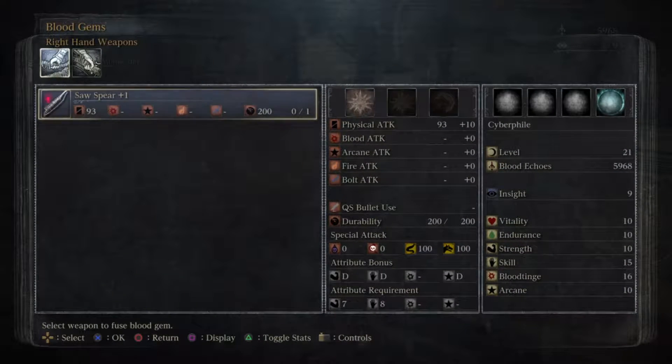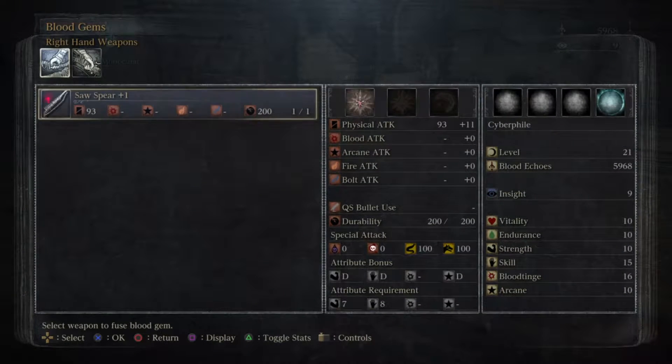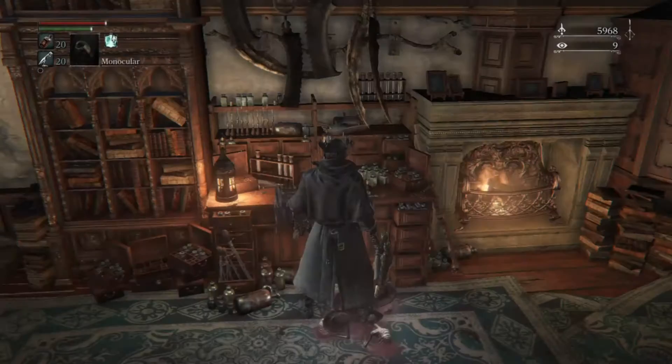We have the blood gem thing that we can do now that we picked up a little bit ago. We do have a little blood gem that we can use to make our weapon just a little bit stronger — physical attack up, and our HP will constantly recover. That's pretty sweet, we'll take it. You can get three different blood gems on each weapon, and there are different types of blood gems that determine which type can go in different slots. So every weapon is different in that aspect.